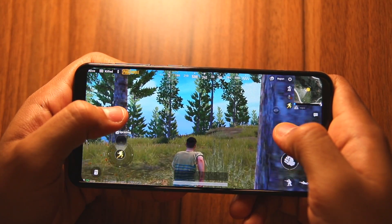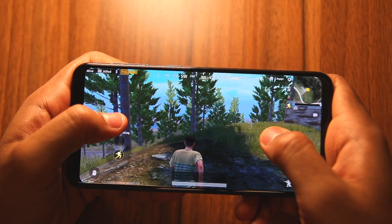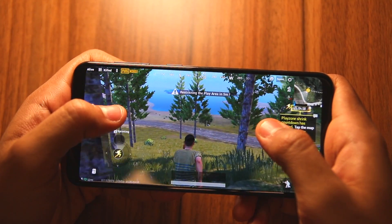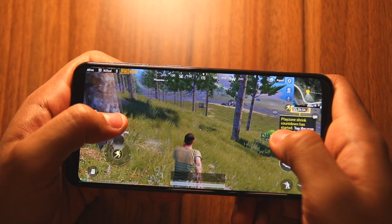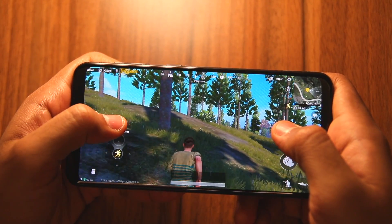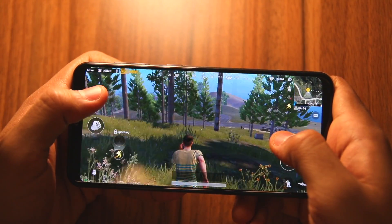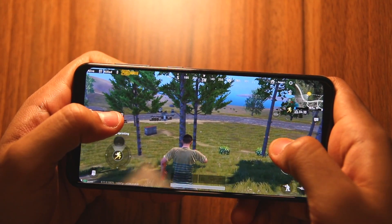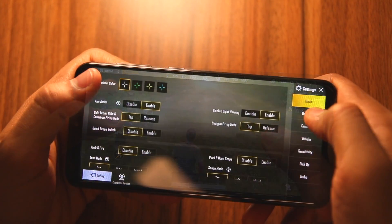The performance in medium settings is respectable, but not so great. Since the phone has only 3 GB of RAM, you can see that resources are limited. PUBG requires a lot of resources — you can notice that trees and grass are loading up as I move close to them, and shadows are also loading up. This is because the phone has only 3 GB RAM.